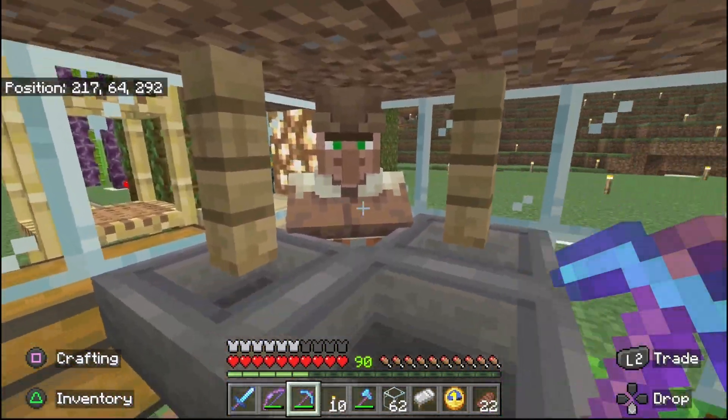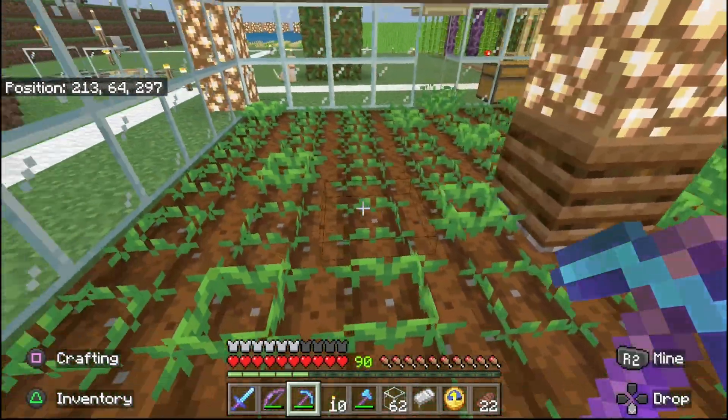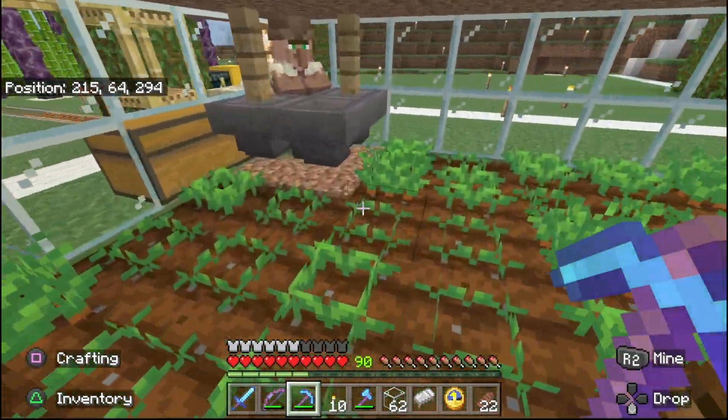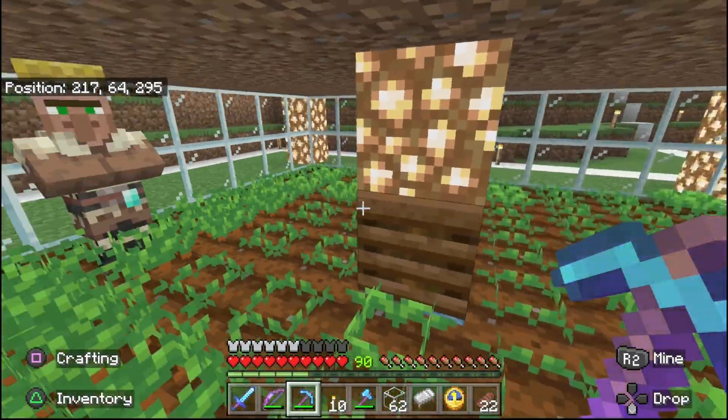This guy in the corner hasn't been given any food or anything. What this farmer is going to be doing is harvesting crops as they go — it's just what they do. They mature, and he personally gets them in his inventory.